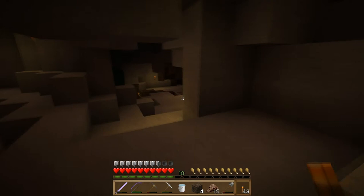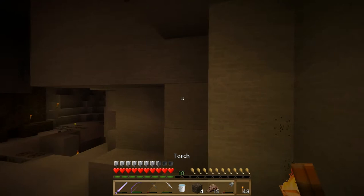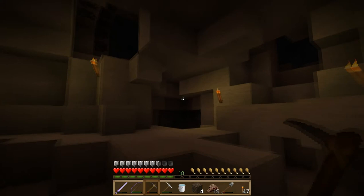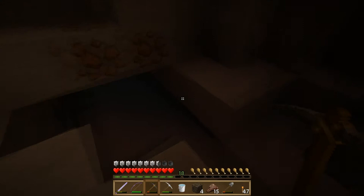We've got more iron — this area is really rich with iron. We're back kind of where we started, and apparently a skeleton has moved in on our area, but we've kind of come full circle now. There's a lot of coal back there and we're going to grab all of that, just not right now. The one or two chunks that we see I'm just grabbing, but the bigger ones I'm going to come back for.